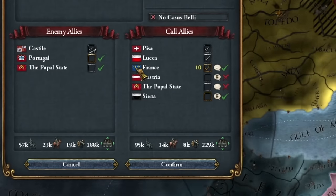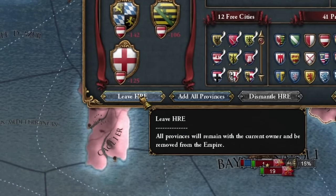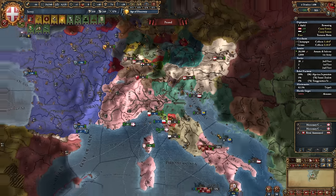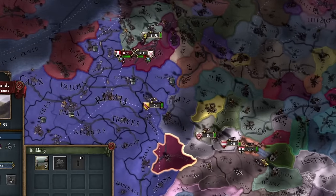Maybe France alone will be enough in this war. Luckily I bought indulgences, so the Pope should forgive me. I think it's also a good moment to finally leave the Empire — it will almost certainly anger the current Emperor, but now I don't really care. The Burgundian succession happened and those three provinces went to Austria.